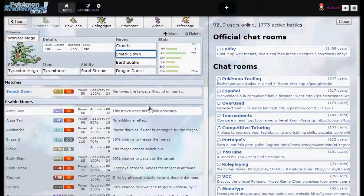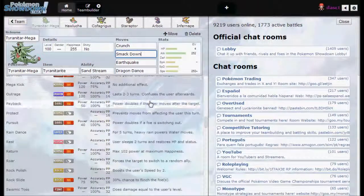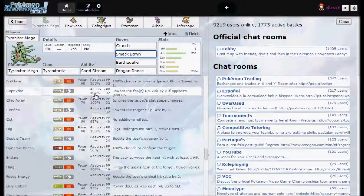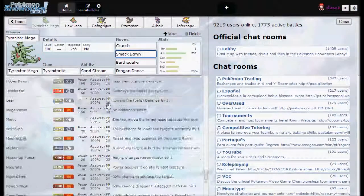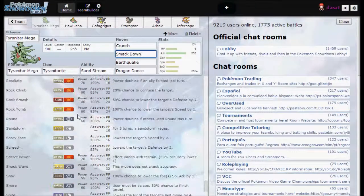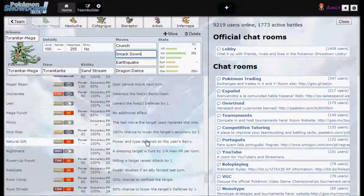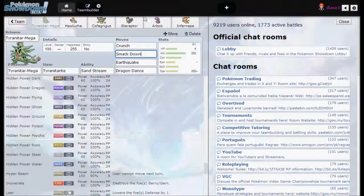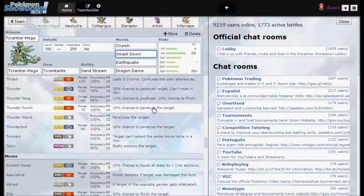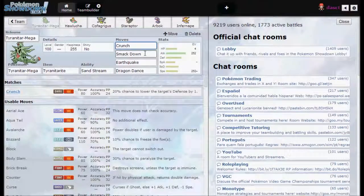I'm running Smackdown because I just can't stand rock moves. Look at this - Stone Edge is 80 accuracy, Rock Slide is 90 accuracy, Rock Tomb is 95 accuracy. Just run Rock Tomb or Stone Edge, whatever you want. I just hate to gamble on it because a lot of the times I can win but I just miss. But Smackdown's not even that bad, because with STAB and super effective, it is stronger than a non-super-effective Crunch.